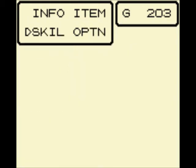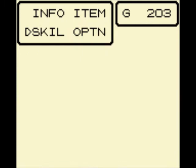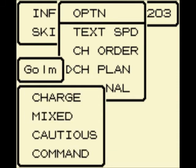Let's just heal everyone to full — that's a good idea. I think if I set Golem to mixed, he'll start using better attacks. Let's see if that works, and I'll set Hail to mixed so that he can use Upper.